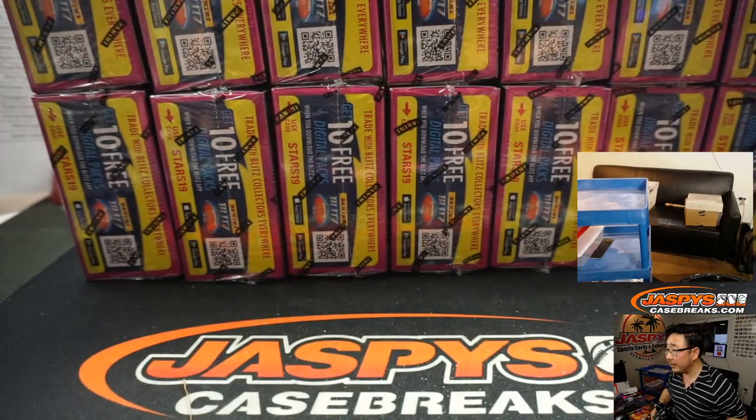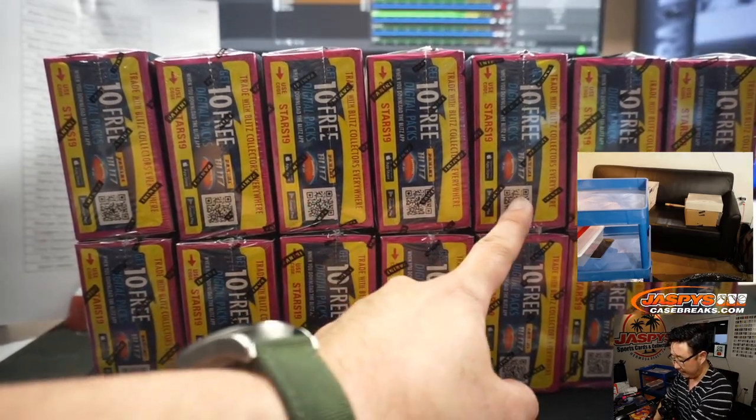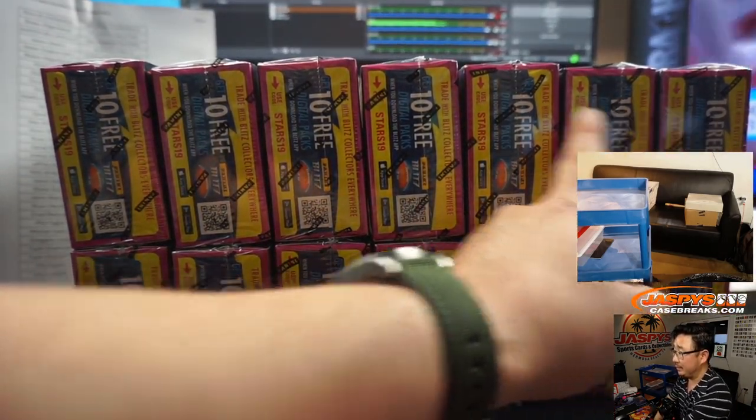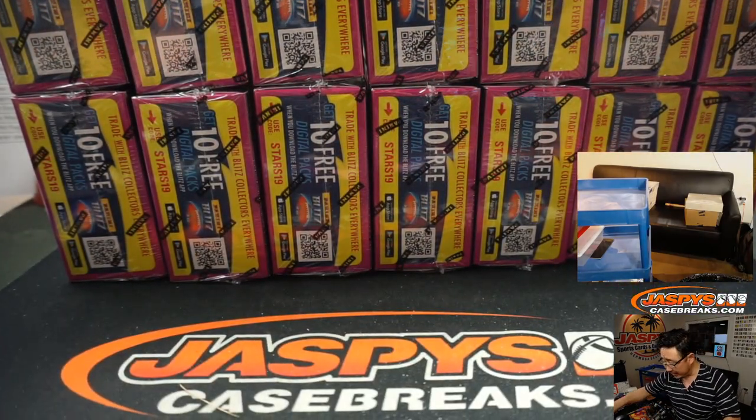So if you look on the camera here, there's 1, 2, 3, 4, 5, 6, 7 right there on the top row, 7 on the bottom row. So we're going to roll the die — 1, 2, 3 for the top, 4, 5, 6 for the bottom.